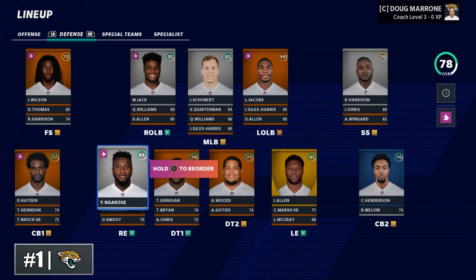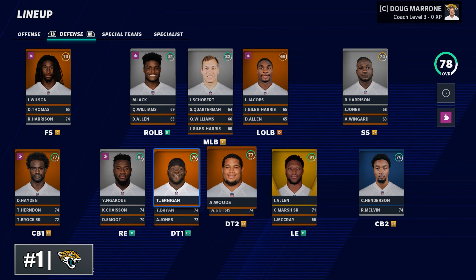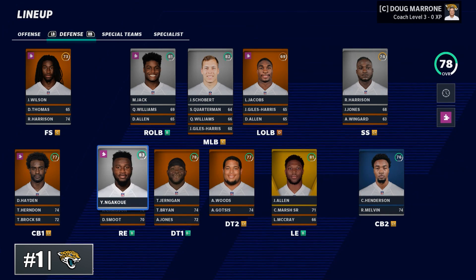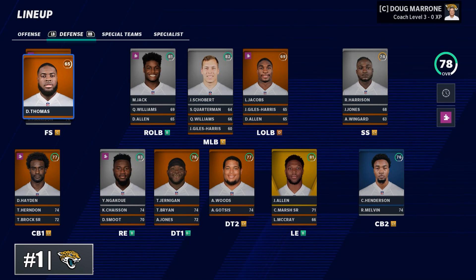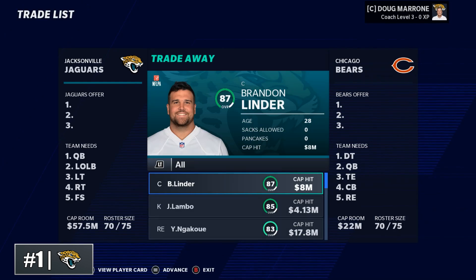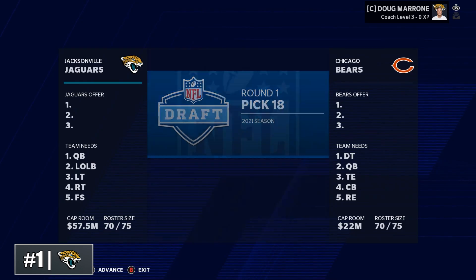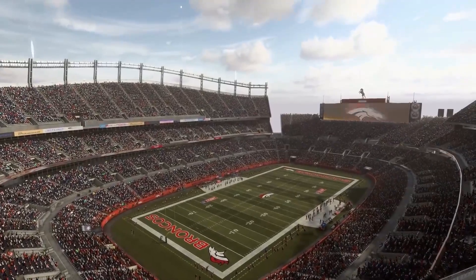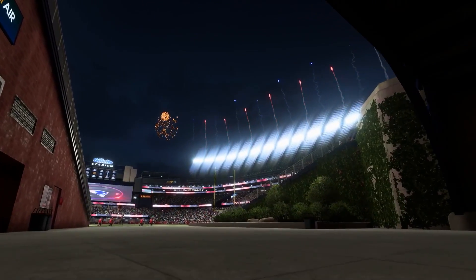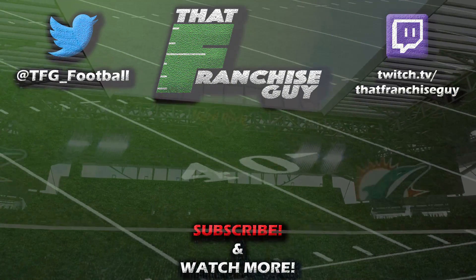Defensively, can you return this team to glory? You have a decision to make on Yannick Ngakoue. How well can you develop the athletic pass rushing duo of Josh Allen, Taven Bryan — all first round picks over the last few years? And how can you salvage this secondary that has gone from first to worst very quickly? The cherry on top is that you will have an extra first round pick coming from the Rams for the Jalen Ramsey trade. I appreciate everyone for watching — please hit that like button below, enjoy your rebuilds, cheers, and we'll see you for the next one!